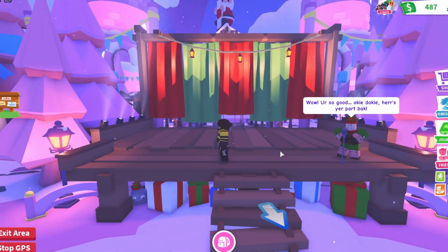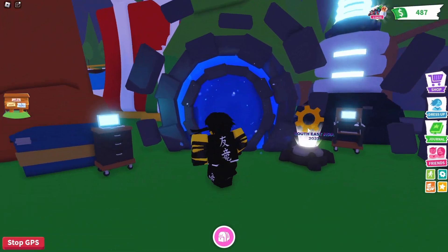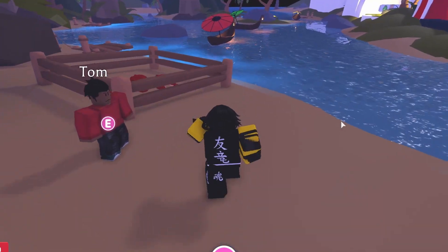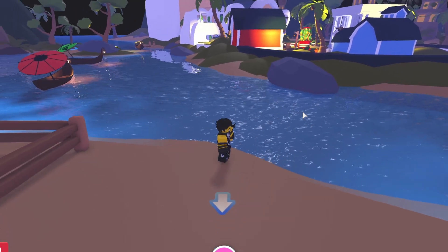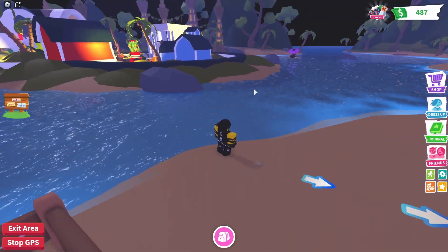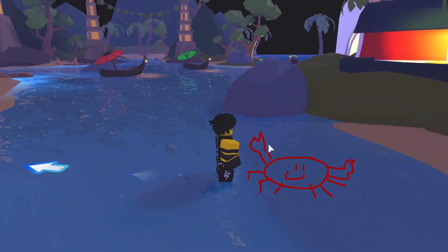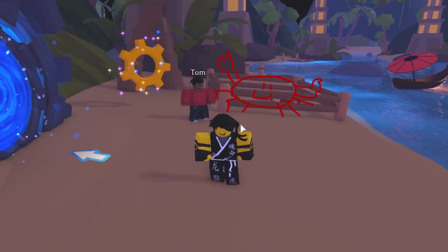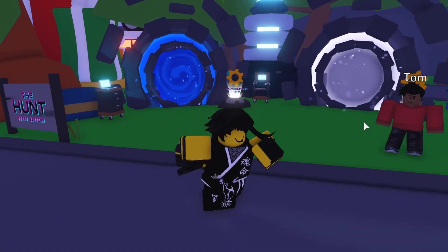Once you've done that and collected the gear, you want to exit the area again and go to the final portal. This one is pretty easy — you just have to collect three crabs that are around the map. They're pretty easy to spot; they're red and quite a contrast to the blue background. You just walk up to a crab, press E to collect it, and then bring it over to this pen or this guy over here.